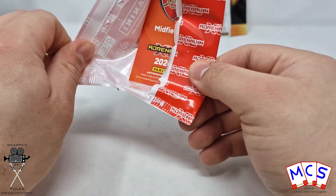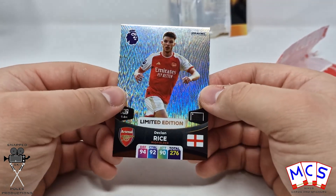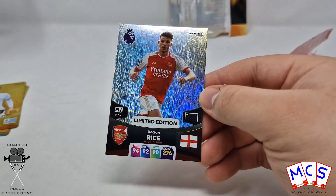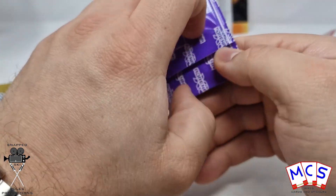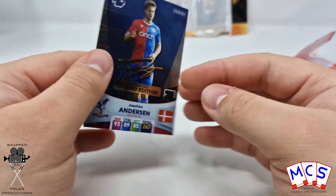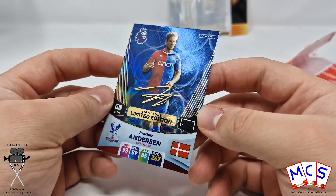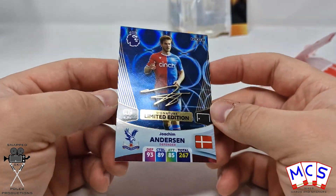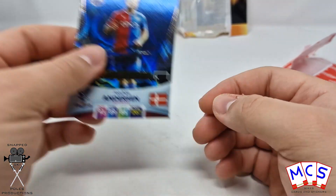Next up, it's either going to be our signature or normal limited edition. It's Arsenal, and it's Declan Rice — so this will be our standard limited edition. And then this must be the signature one — it is Joaquin Anderson. I think it's quite good that they include a signature limited edition as well as a normal limited edition. I wonder if you can find real signatures in these blaster boxes.